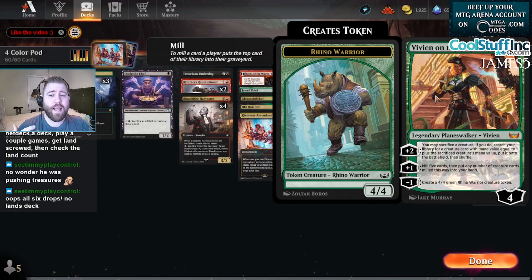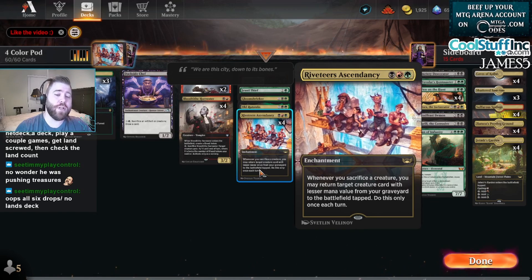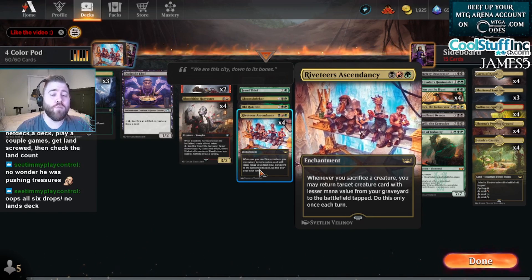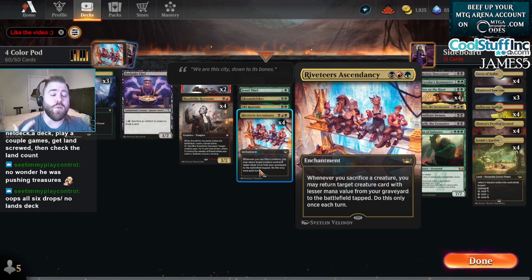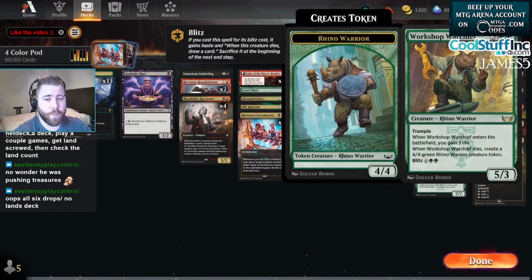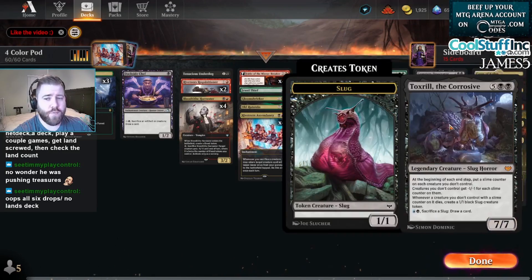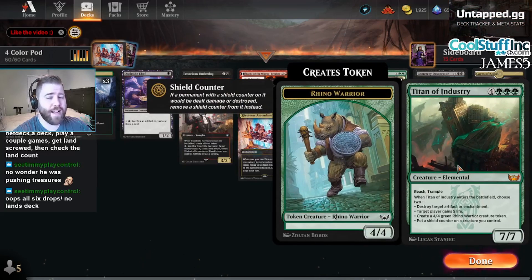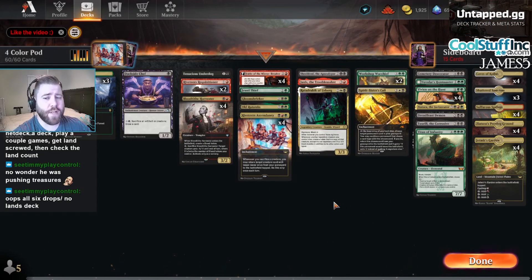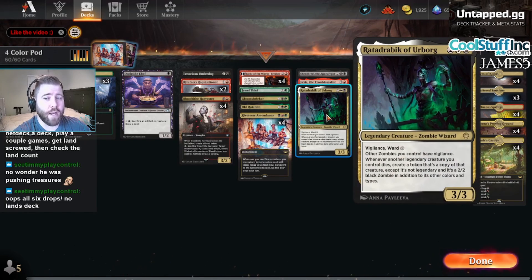Vivian's plus-one mills five cards and puts any creatures milled this way into your hand. Her minus-one makes a 4/4 green Rhino Warrior token. To facilitate this engine we're using Riveteer's Ascendancy, a three-mana enchantment that says: whenever you sacrifice a creature, you may return another creature with lesser mana value from your graveyard to the battlefield tapped — once per turn.